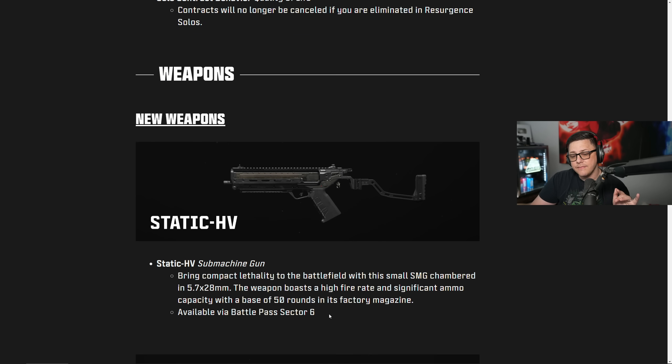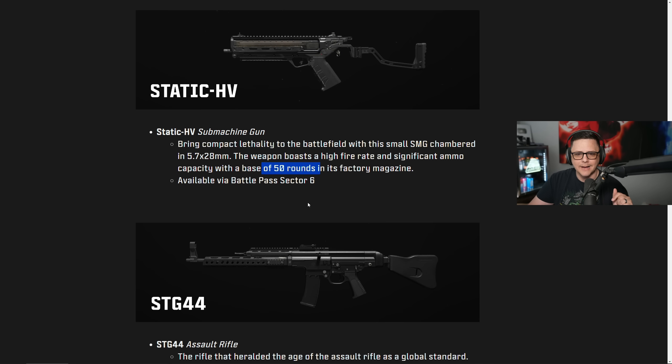We get a brand new SMG and this one is pretty interesting because it comes with a base 50-round mag. Although initially when you compare it to other guns it's a little bit slower, because you don't have to equip a mag to slow it down, it ends up net being faster if you're actually using other SMGs with an extended mag. So you get a free attachment that can be put towards mobility, recoil, or an optic if it has terrible iron sights.